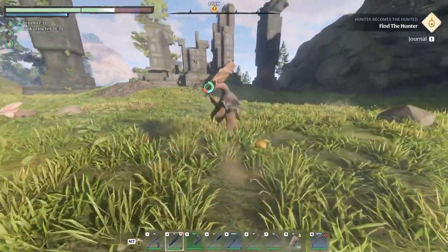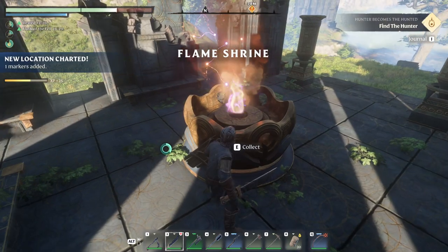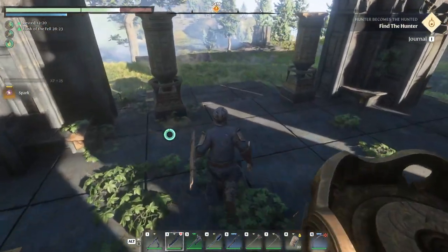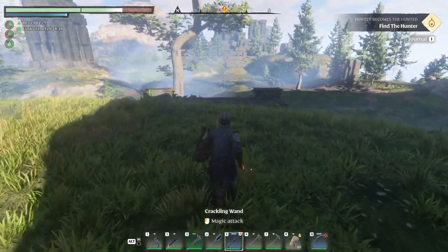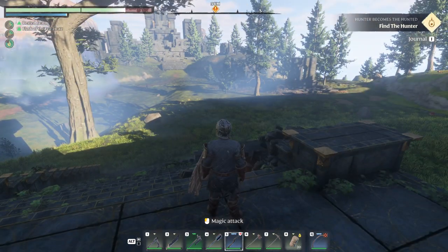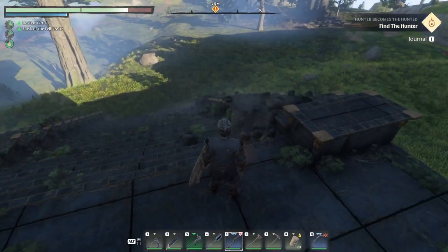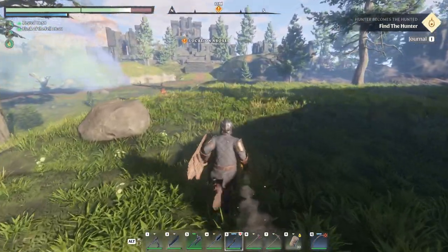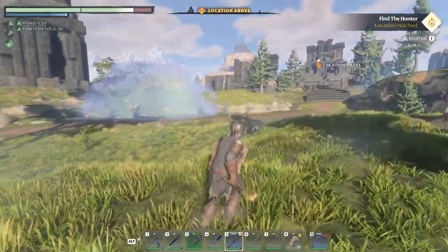Can't believe I made it - yeah yeah yeah! It's a flame shrine - clicked. What did we get? A spark - amazing, gotta love it. About 60 something meters that way. Let's prepare a wand because I got a feeling we'll have bad guys in here. I can already see one of them sitting in there in the middle or something. Location above so we gotta go that way.